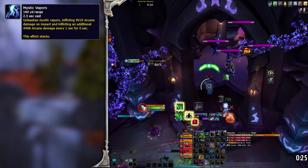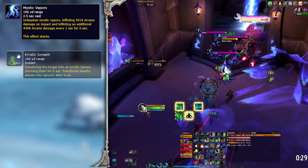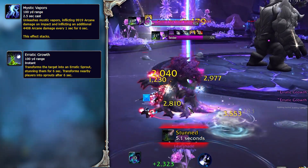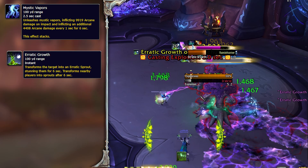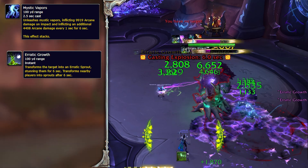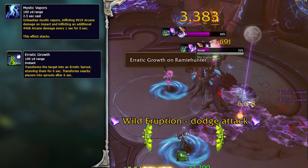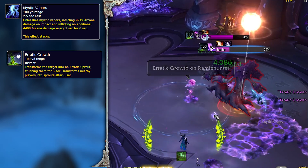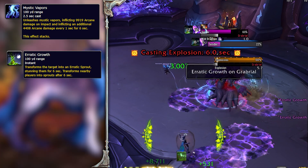The next mob you will encounter is an Arcane Tender. The tree will channel Erratic Growth on a player and try to turn them into a sprout, stunning them — so make sure to interrupt it. If the cast goes through, your healer can dispel it unless they're the one who turned into a plant. Beware: if another player is close to the CC'd player when they get dispelled, the stun will jump to them — so just interrupt it from the start!